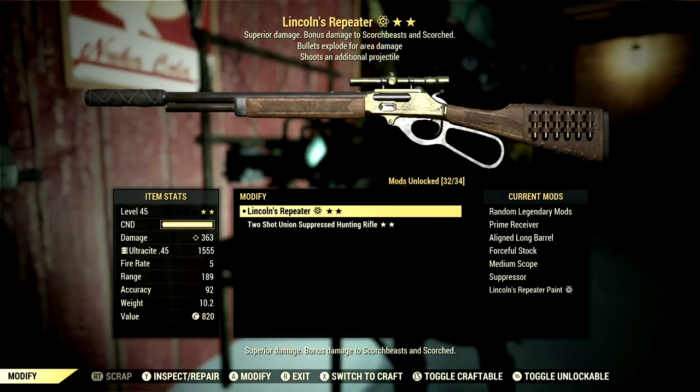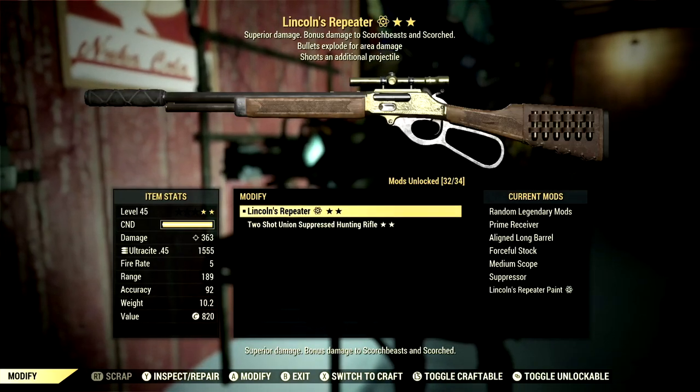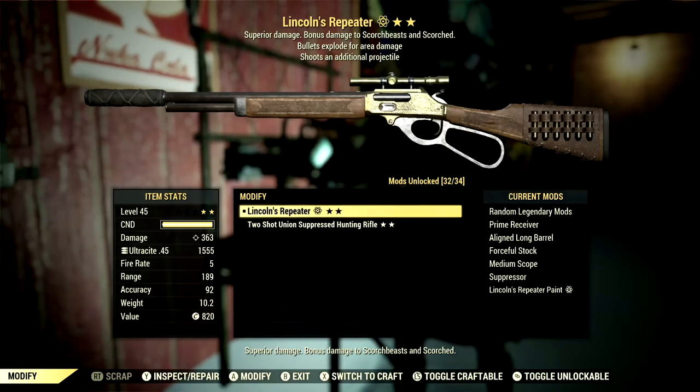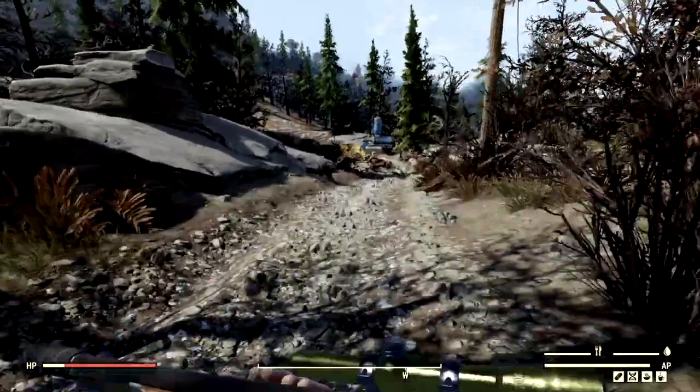Both of these rifles are absolutely amazing to have in my opinion. Personally, I like the Lever Action more just because it shoots a little bit faster, but the Hunting Rifle does hit a little bit harder. However, we will be going through demonstrations so you can decide which one you like the most.